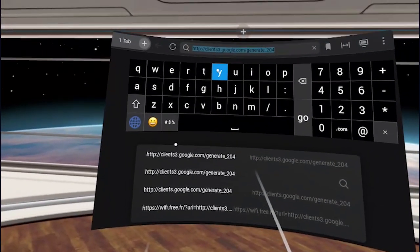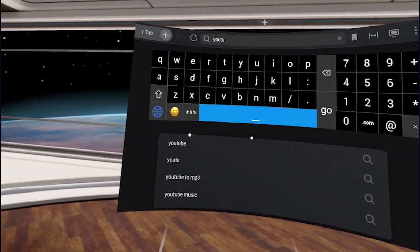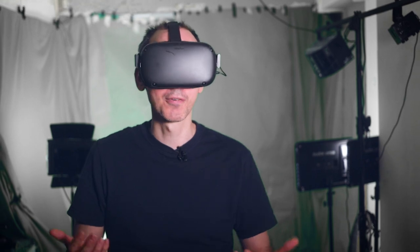Apparently typing has been something that a lot of us complained about, so what they've done is introduced predictive text — when you're typing it will actually suggest the word or sentence for you.